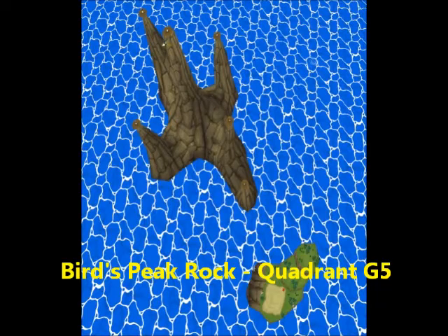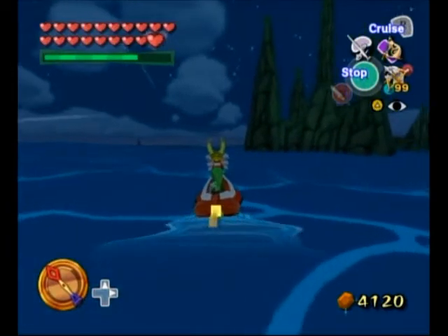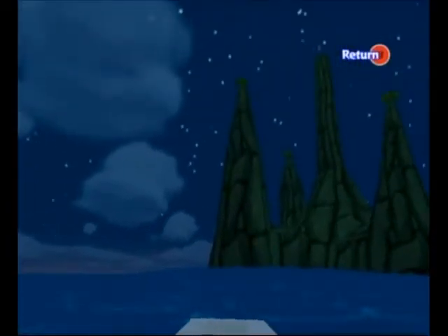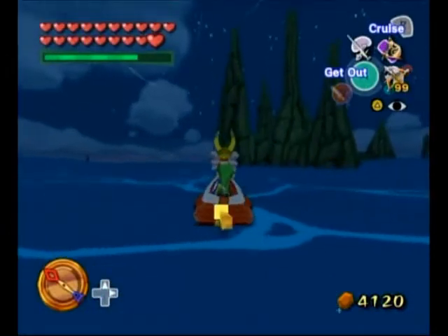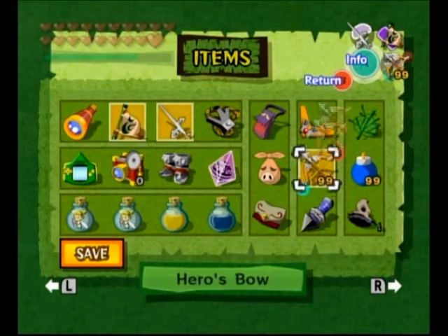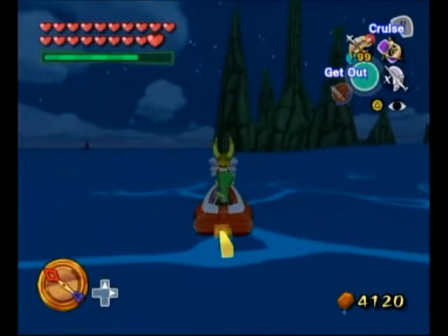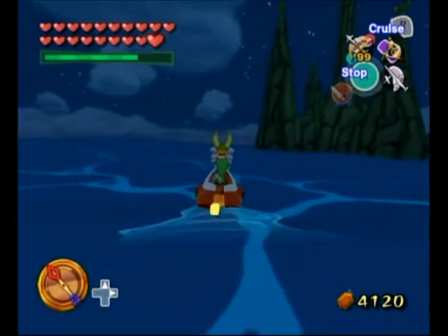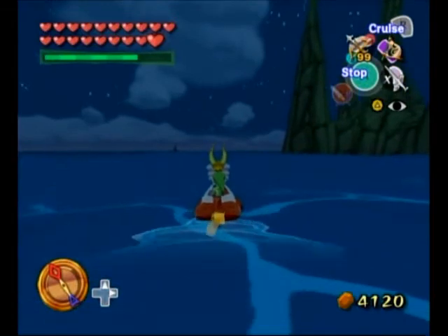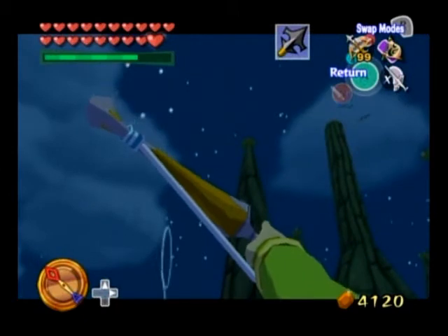Let's get out of here right now. Let's go to Bird's Peak Rock in Quadrant G5, and I'll go ahead and read the Fishman comment. 'Tell me, Small Fry — have you heard of the Golden Triumph Forks? They're there on that island, or at least a chart leading to them is there. Where it's hidden, you ask? For that answer, you'll have to ask a gull.' Remember how I got that heart piece on Needlerock Island by taking control of a seagull? Well, we're going to do it again — only this time, on a much grander scale.